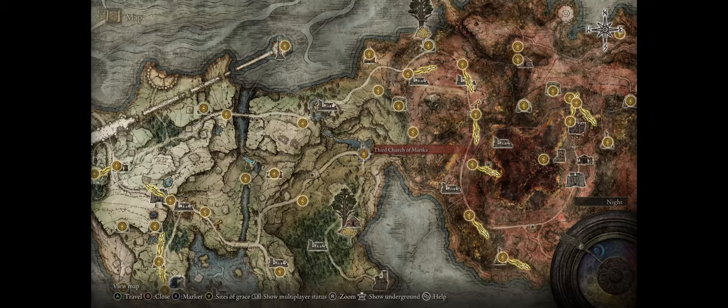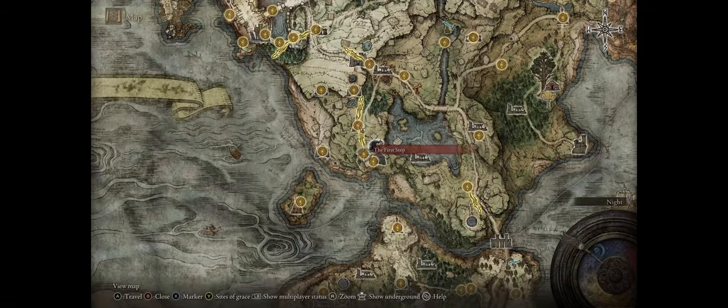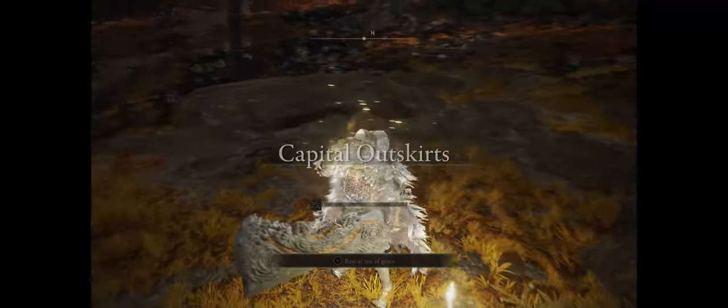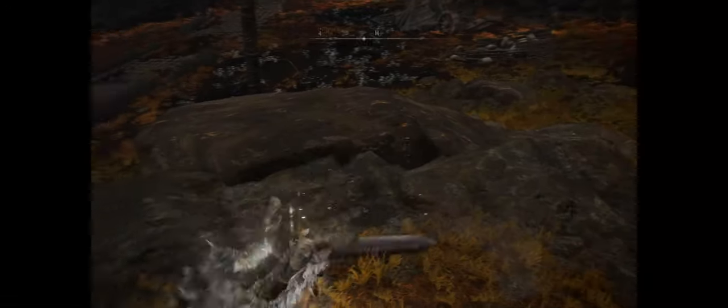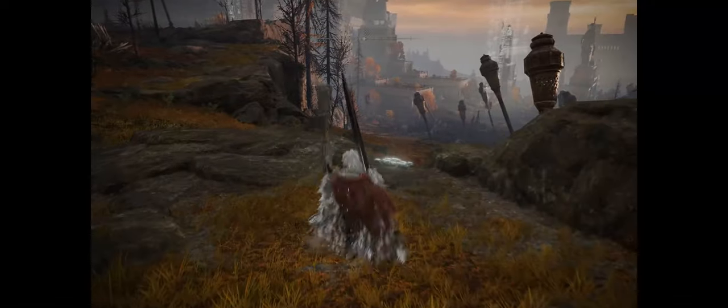And if you're wondering where to get your Flask of Wondrous Physick, it is right here at the Third Church of Marika, to the north-east of the starter area of the game. So whenever you drink your Flask, you'll get this huge boost to equipment load that will last three entire minutes. It might not seem like much, but trust me, it is.